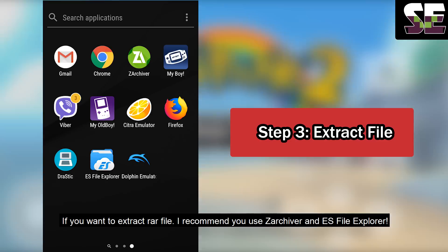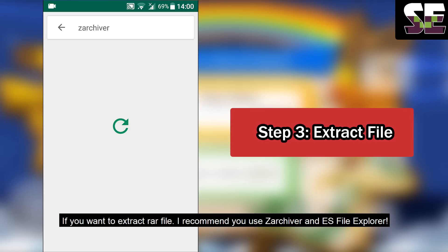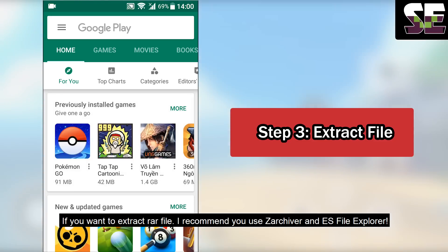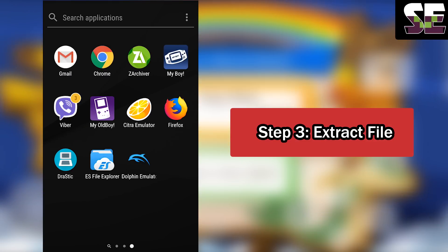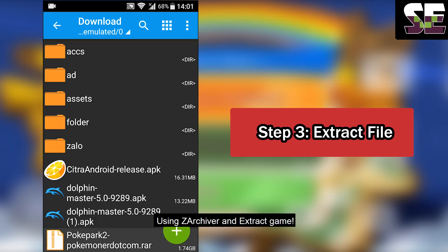Step 3: Extract the file. If you want to extract a RAR file, I recommend using ZArchiver and ES File Explorer. You can download both from the Play Store. Open ZArchiver, go to the Download folder, find the file, click it and select Extract.